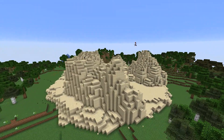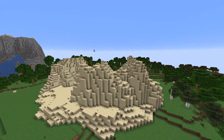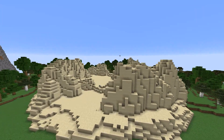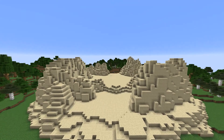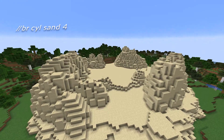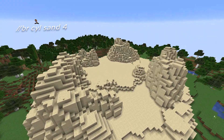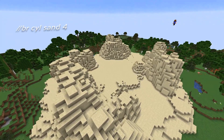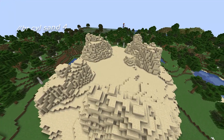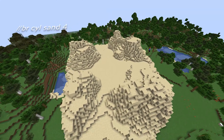In the end I wasn't too happy with this spawn so I am going to do something else, but I still want to show you guys how you can make a spawn this way. Right now I'm just fixing everything up, drawing some blocks by hand and still using the cylinder command to make the mountains look more realistic and not so blocky. You basically want to hide the fact that the mountains are made with WorldEdit and make them look naturally made.